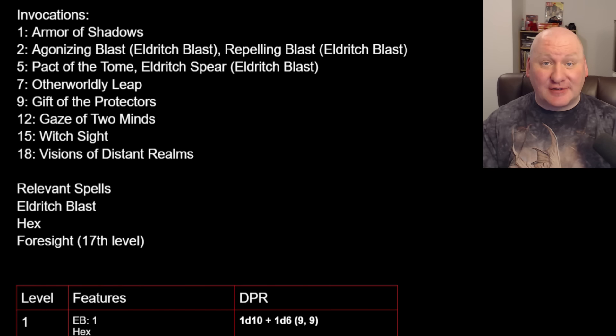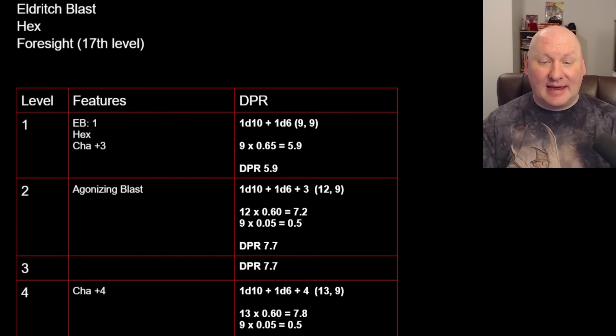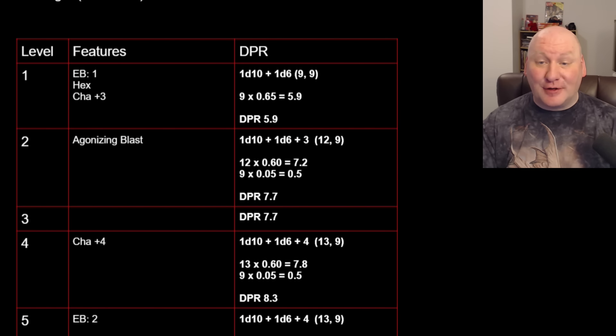Relevant spells: Eldritch Blast as our cantrip, Hex as our first-level spell, and Foresight. At level 17, Warlocks can take Foresight — it's a level 9 spell, cast on themselves, lasting 8 hours. I'll assume it lasts for every combat. It gives advantage on all attack rolls, disadvantage on all attack rolls against us, and advantage on all saving throws. A pretty solid 9th level spell, and we're going to cast it on ourselves.